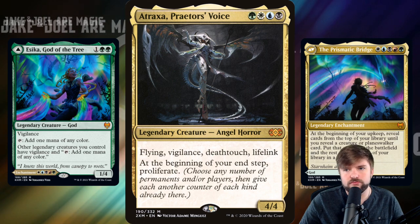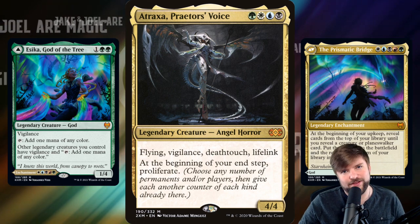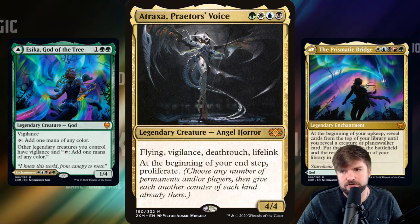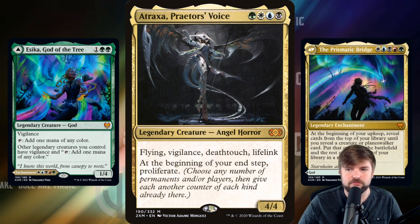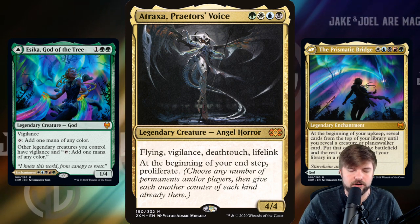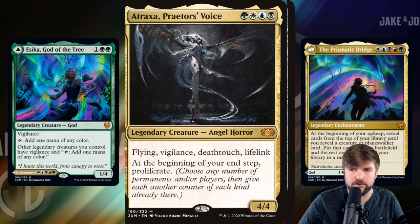If we're going to be running Super Friends, we might as well run the mother of all Super Friends — Atraxa. We've got the colors to support it and it's a legendary creature, so the Prismatic Bridge is also going to flip Atraxa. And we're going to be proliferating, so we're going to get to use the ultimates on our planeswalkers even quicker.